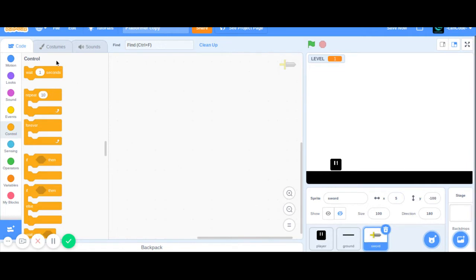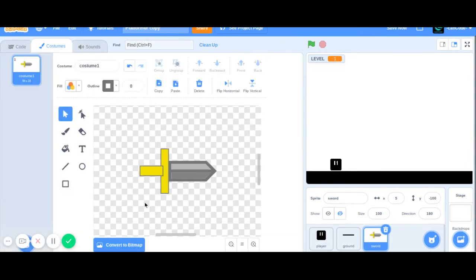You can create a new sprite with a terrible sword I made, and that looks like this. You're going to point it to the right — that's pretty important. Just make a new sprite like that; you can call it sword.